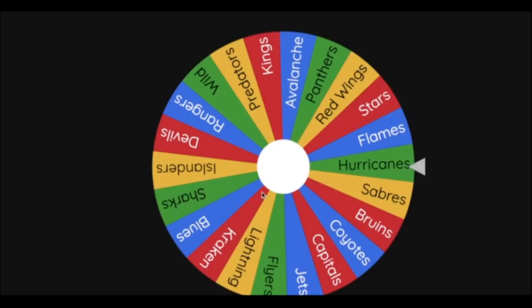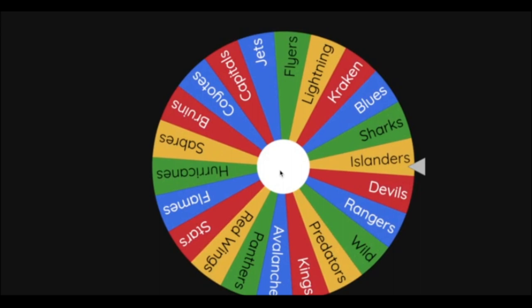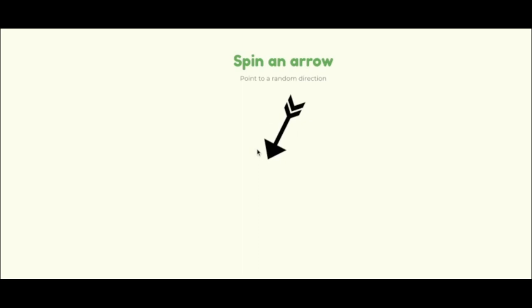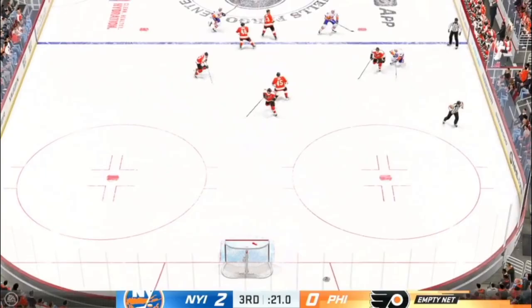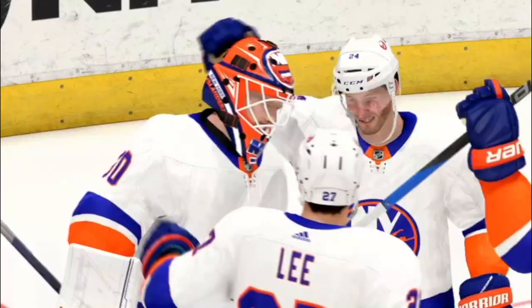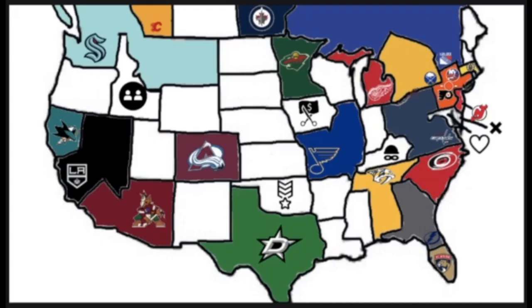22 teams remaining — the New York Islanders are heading southwest into Philadelphia's territory, facing off against the Philadelphia Flyers. Final 20 seconds: Islanders up 2-0, and Ely Sorokin has been making colossal saves. The Islanders win, adding Travis Konecny to their roster, and expanding their empire.